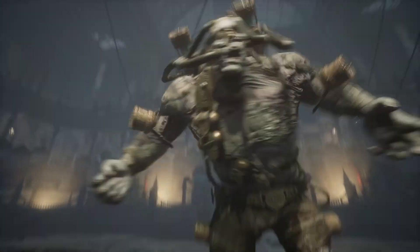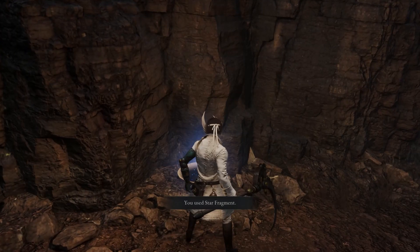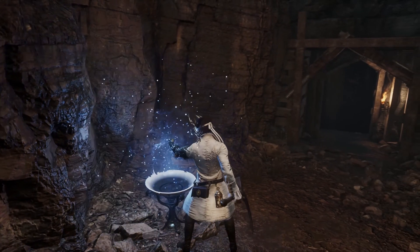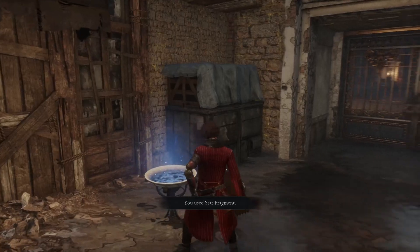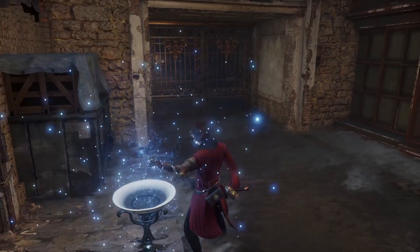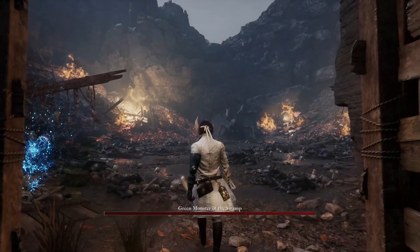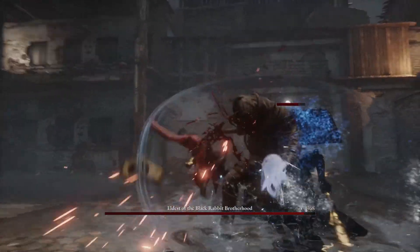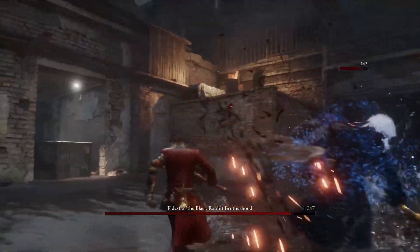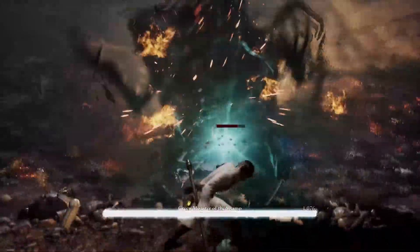You're not quite done yet — bone-chilling bosses await you. If a boss seems too intimidating, you might want to get help from a Spectre. In boss matches, you can summon a Spectre that will assist you in battle. With a bit of help, you will be able to defeat bosses with more ease.